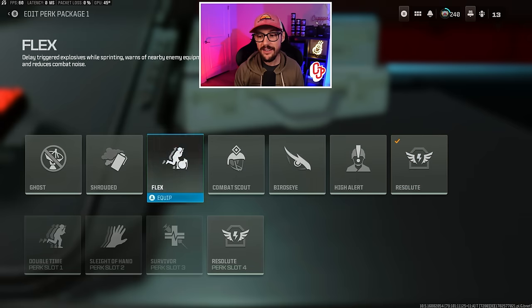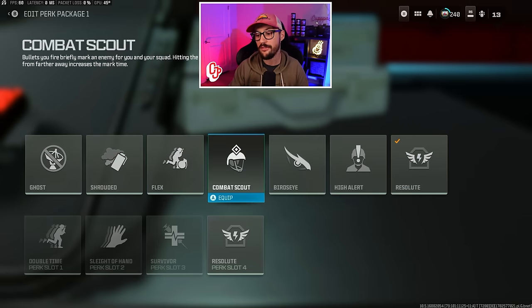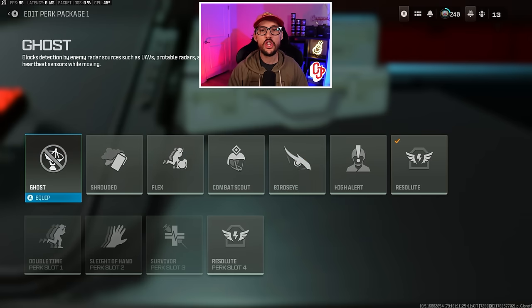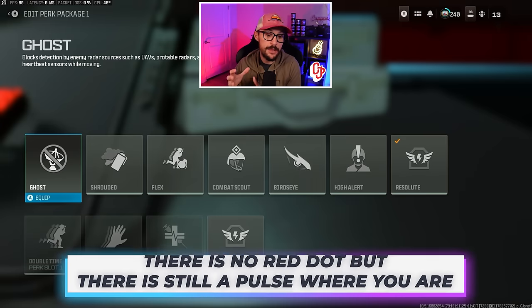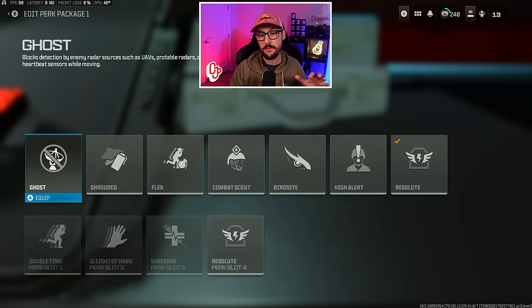In perk slot 4, things get super interesting. We've got ghost, flex, combat scout, bird's eye, high alert, and resolute. I don't like the ghost perk on Vondel and Ashika because even if your teammate gets killed, you'll ping on the mini map. There's an argument on Urzikstan to go ghost and stay off radar. We also do have ghost vests on the ground, so going back to what I said with tempered, you can find a ghost vest.